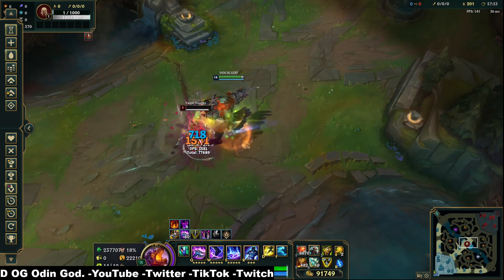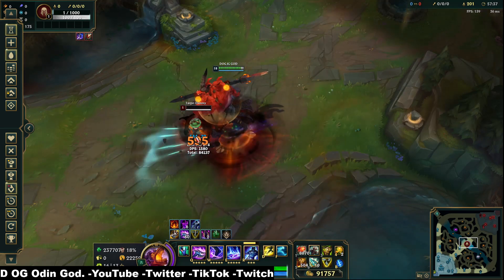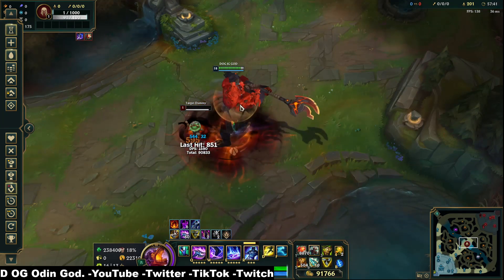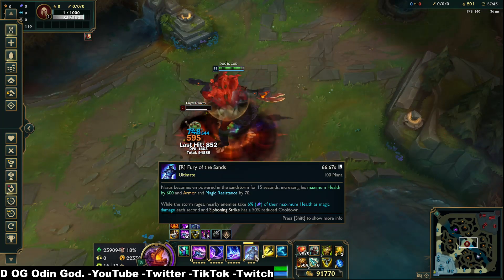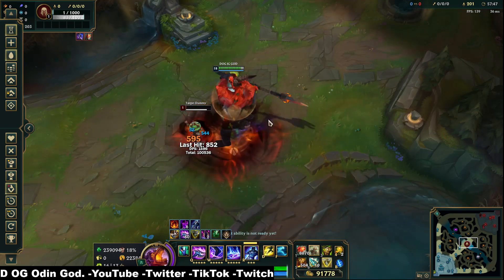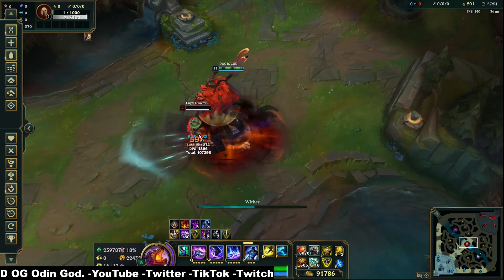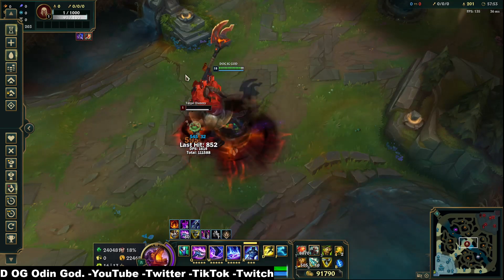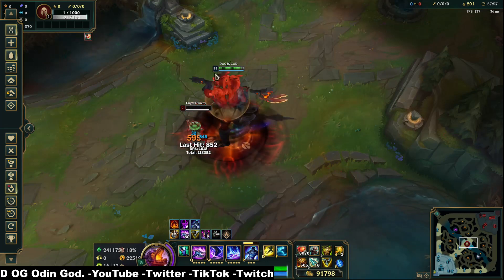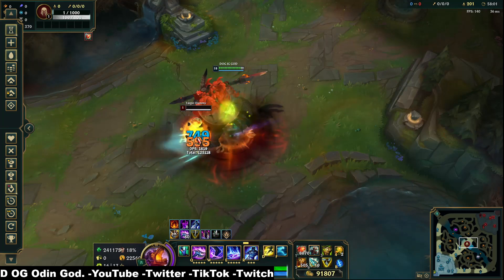Let's try that again — wither, ulti... oh, I didn't do it that time. Wither, ulti, titanic — see. I proc'd titanic before my ulti that time, so let's try again. Wither, ulti, titanic — I just immediately go back to auto. I squeeze in an auto during my ultimate cast time.